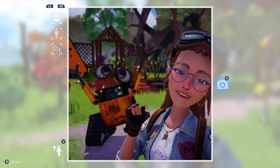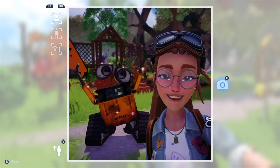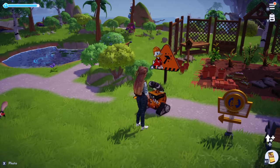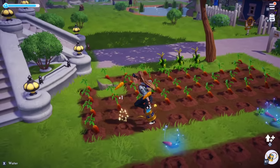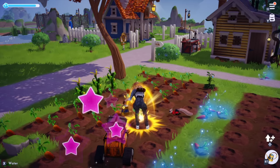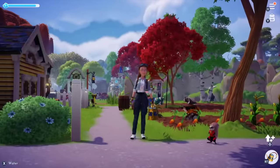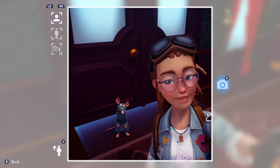Tip number five is a great tip especially for anyone just starting out, and I wish I would have found this out sooner. You want to make sure you pick the right gardening buddy. My favorite gardening buddy right now is Wally — look how cute he is. Essentially, buddies can get in the way when you're gardening; Wally can get stuck in front of you, or you end up accidentally talking to them instead of picking up the carrots. If you're just starting out, I would highly suggest either using Marlon, who uses his magic for gardening, or Remy, who's super small and will stay out of the way when you're picking up all of your fruits and vegetables.